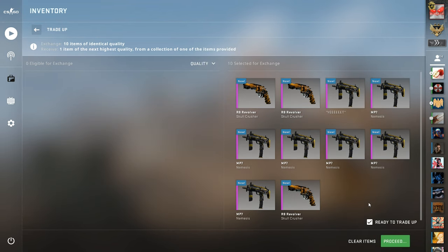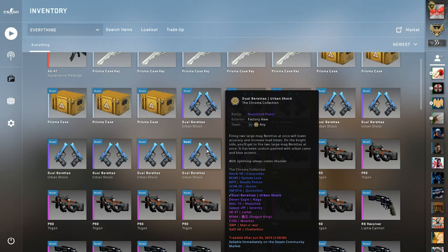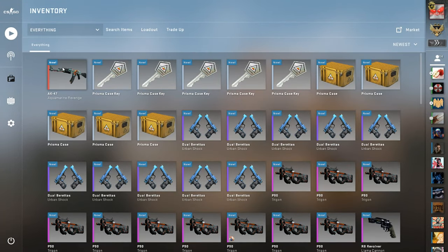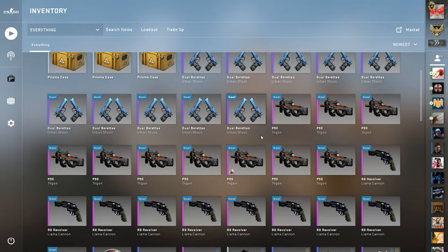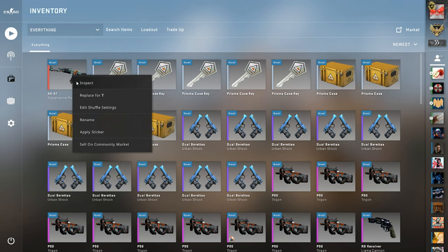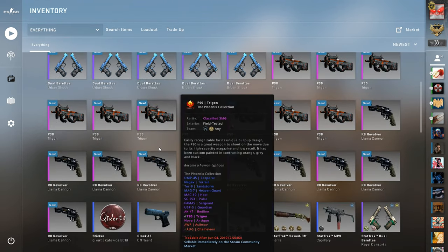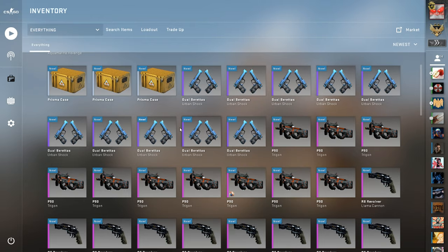There we go. 30 percent M4A4 — actually not even 30 percent, this is like a 13 percent M4A4 Emperor. That's the second to worst option, I think it's minimal wear — wait, it's field tested. How much is that a loss? Probably like, I don't know — what does this go for field tested? Let's check. Okay, that's like a ten dollar loss. Not that bad.